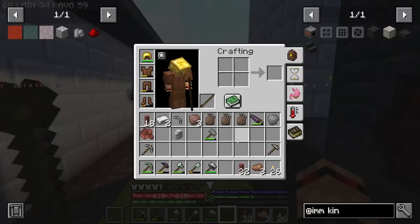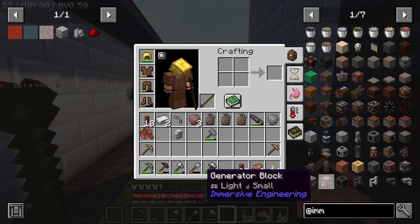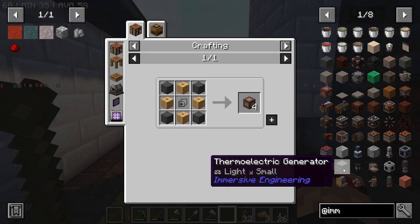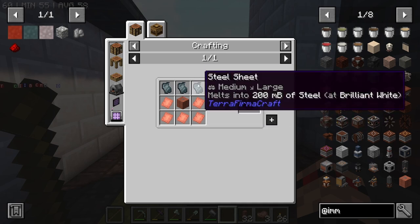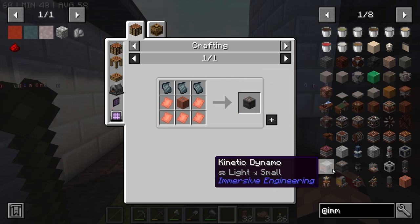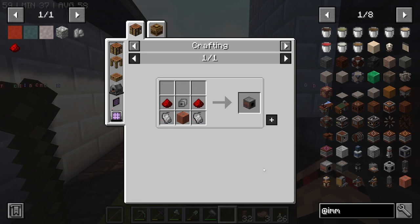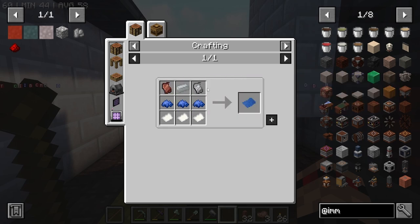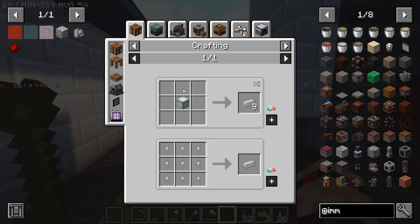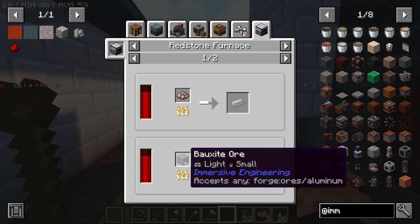Our power — power is going to be the name of the game today. So if I go to... there's a generator block. I don't exactly know what this one does, but I know that there's the thermoelectric. The issue with that is we need steel, and we haven't got steel yet. I would normally go for this straight away if I could. But I think this one here is how we do it. And we can't get the engineer's blueprint. They've changed that one as well.